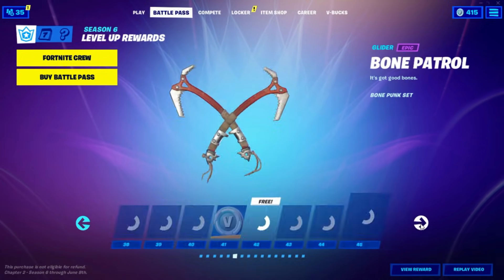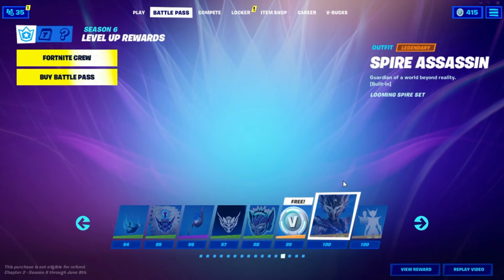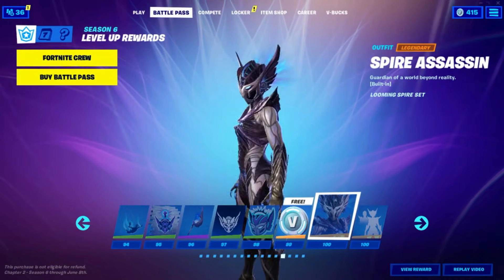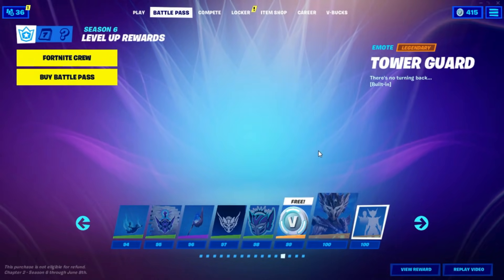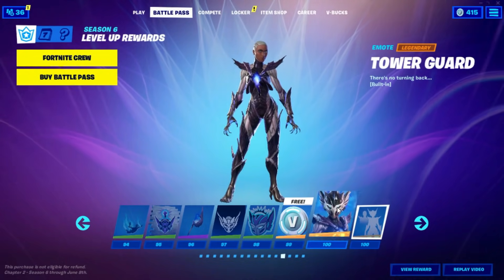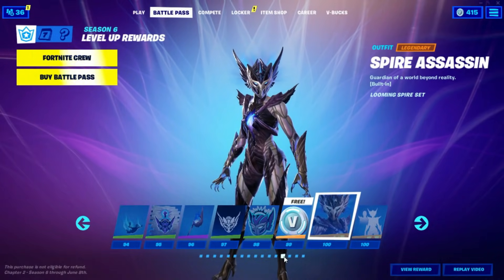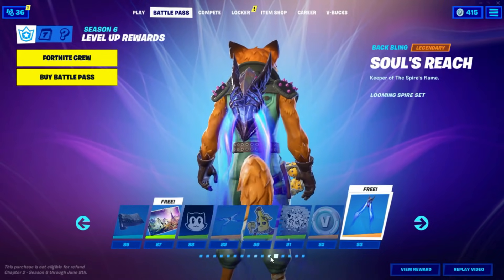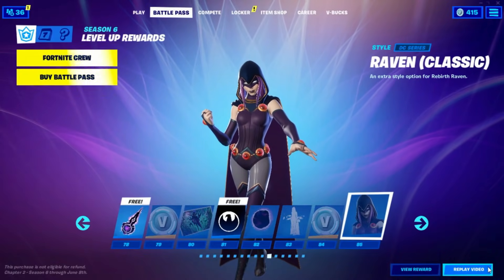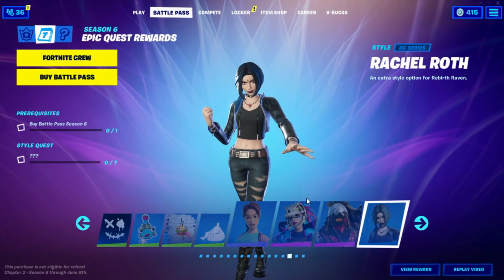In Battle Pass, go to the last skin. I actually don't know what the last skin is — let me find it. Oh wow, this is the last skin — it actually looks amazing, I can't believe this is a Battle Pass skin. All you gotta do is press Videos on it, then back out. Then go to the second last skin, which is Raven — press Videos on her and back out. After that, go into Week Seven Challenges and click on everything in there.